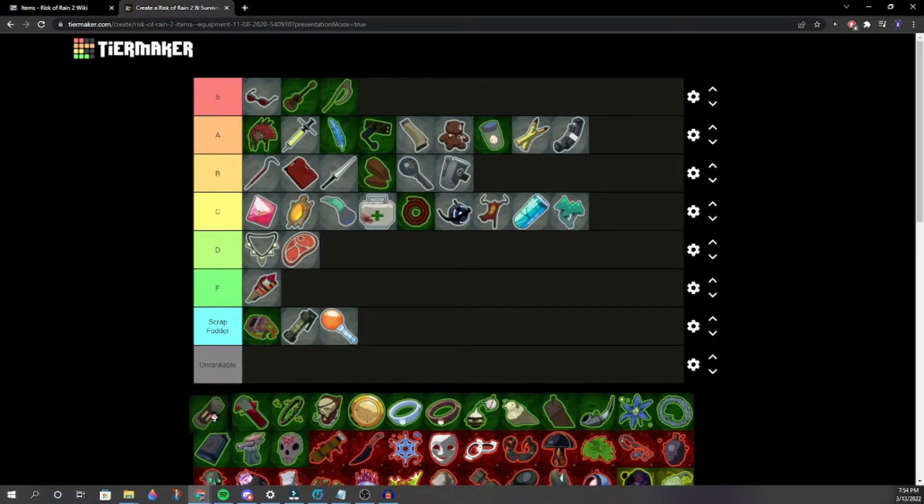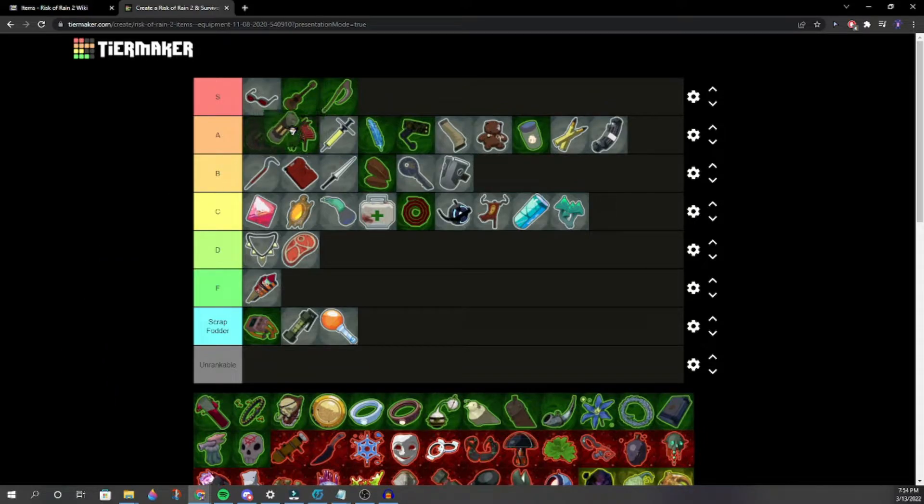Fuel Cell — high A, solid high A. One player grabs lots of these for Equipment use.